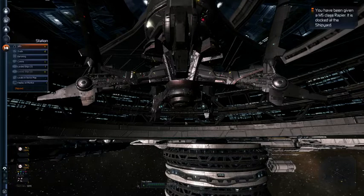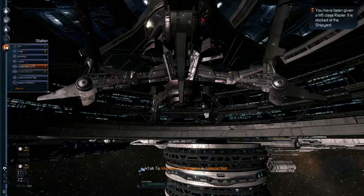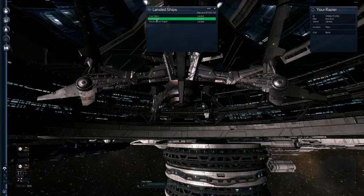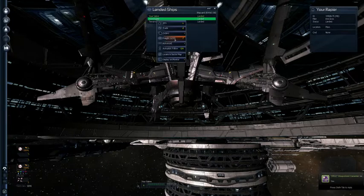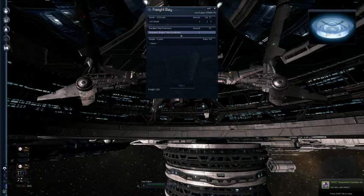Successfully docked. Welcome aboard this Terran station. Connection to local trading network established. I actually have another owned ship here. Ship computer control transferred. I should be able to see it under owned ships here — I don't know why it's not showing. Under landed ships — it should also appear under owned. The Rapier is my new one. Let's look at what it has: it has one mega-joule of shields and a single area engine time accelerator.